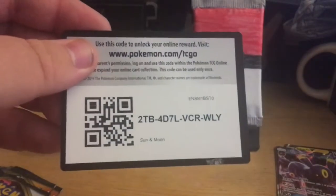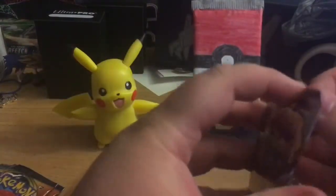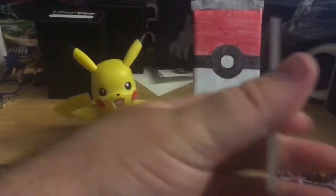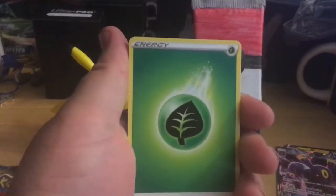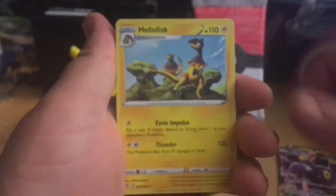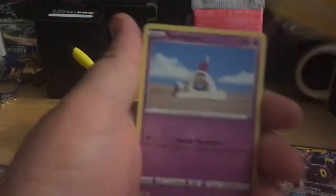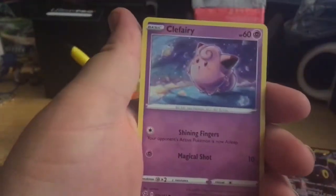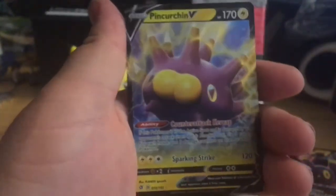Can't go wrong with any Eeveelution. Rebel Clash — the name of the game is Boss's Orders. I'll take a full art Boss's Orders. I have a rainbow rare one that's still at PSA, hopefully I get it back before Christmas. Leaf energy, Heliolisk, Burning Scar, Indeedee, Shinx, Sandygast, Rolycoly, Stunky, Clefairy, reverse Arcanine, and Pincurchin V. All right!